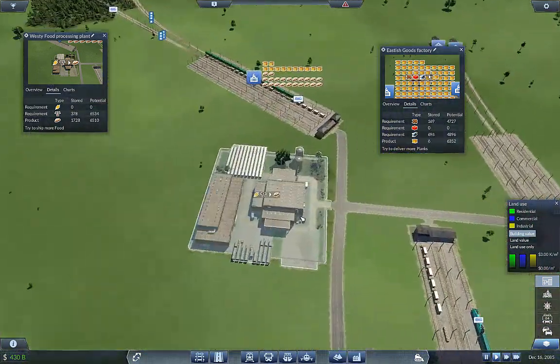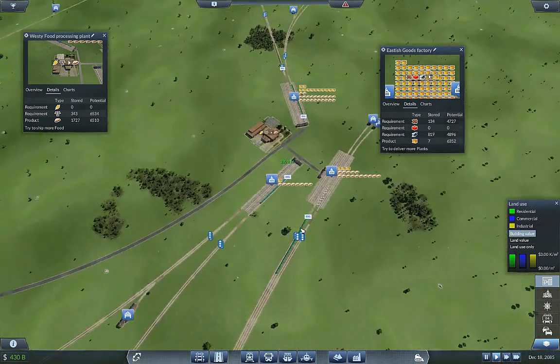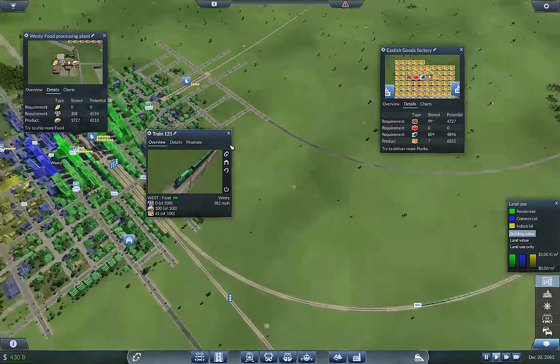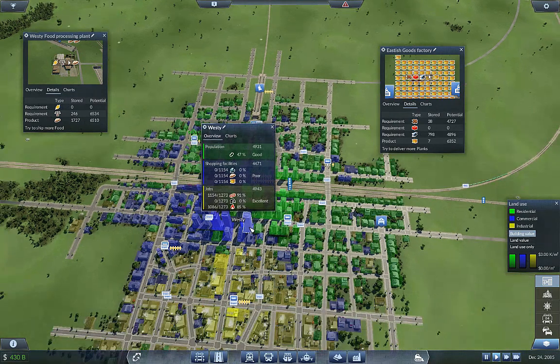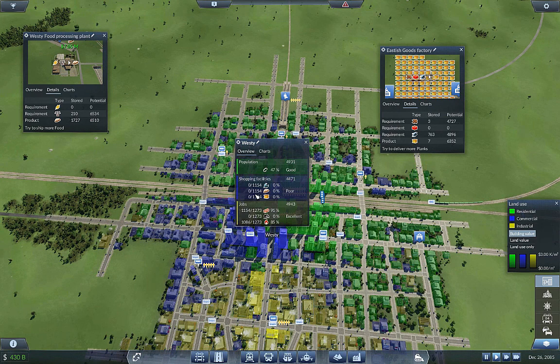Looks like food production has blossomed a little bit, which is good to see. We've got our first goods delivery down west now. So if we look at these, we should start seeing goods and food sourced over here. I'm not sure why it's not showing me anything — I know we've had trains deliver before.